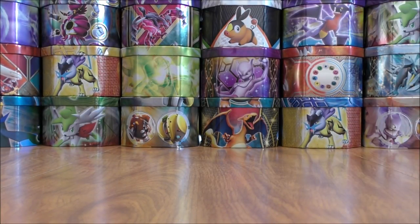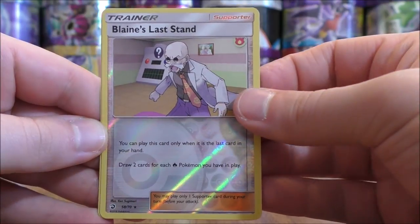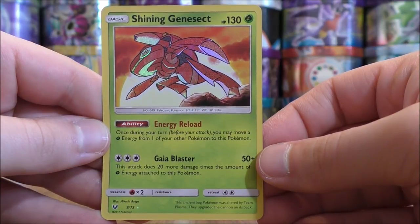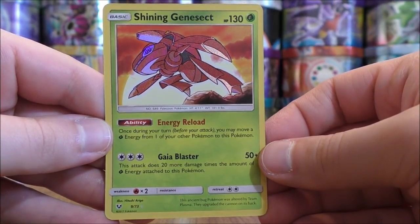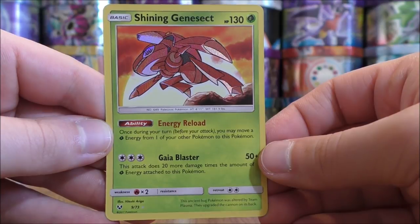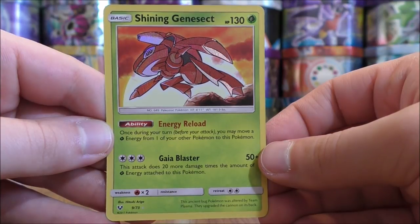So outside of getting a Rare Holo in each and every pack — except for one — not very good pulls overall, which was a surprise going into this opening as I thought I'd do very well. Just two good cards to summarize: the Rare Reverse Holo of Blaine's Last Stand, and easily the best pull of the opening, the Shining Genesect. What I may do is a 5 booster pack opening of Dragon Majesty hoping for some pretty good pulls. Thanks everyone for watching, and as always make sure to check out all the links in the description of this video, including links to my blog, Facebook, and Twitter pages. Stay tuned for more videos.